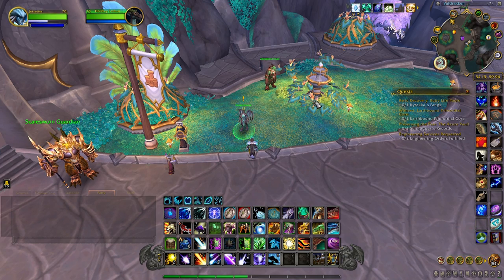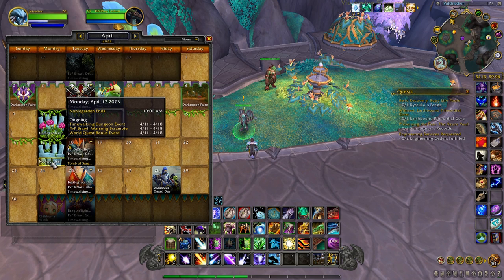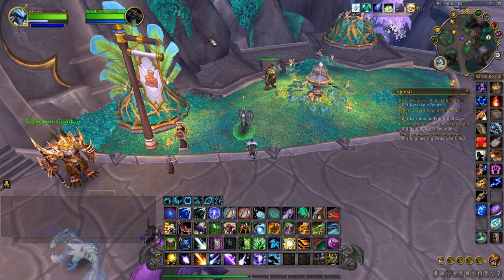Hey everyone, it's Jet back with another video. Today I'm going to go over the Noble Garden holiday event that runs until Monday April 17th, so you'll have the rest of the week to do this. This event is pretty cool, especially if you're a collector, because you can collect cool vanity items such as transmog, toys, pets, and even a mount. They also made collecting the brightly colored eggs — which give you the currency to purchase these items — a lot easier and quicker.